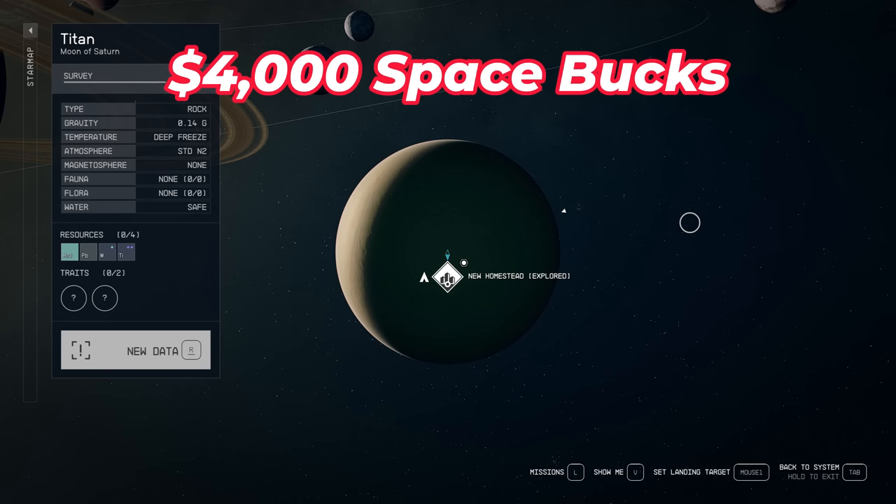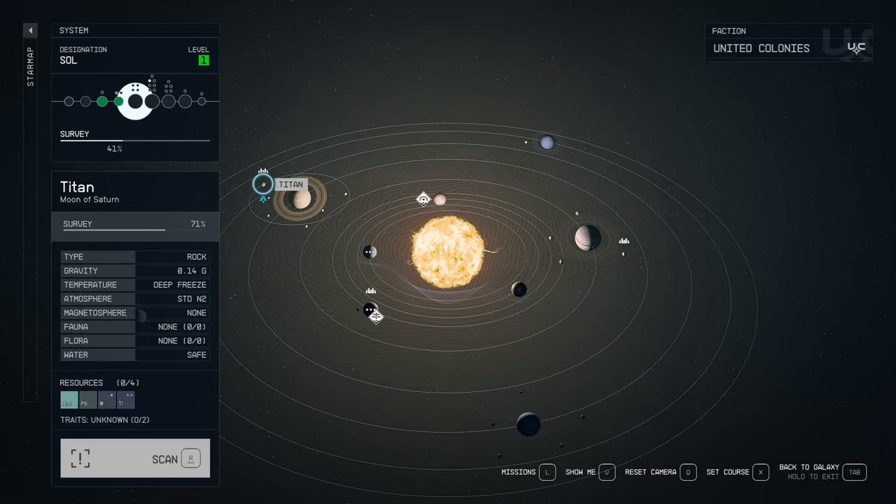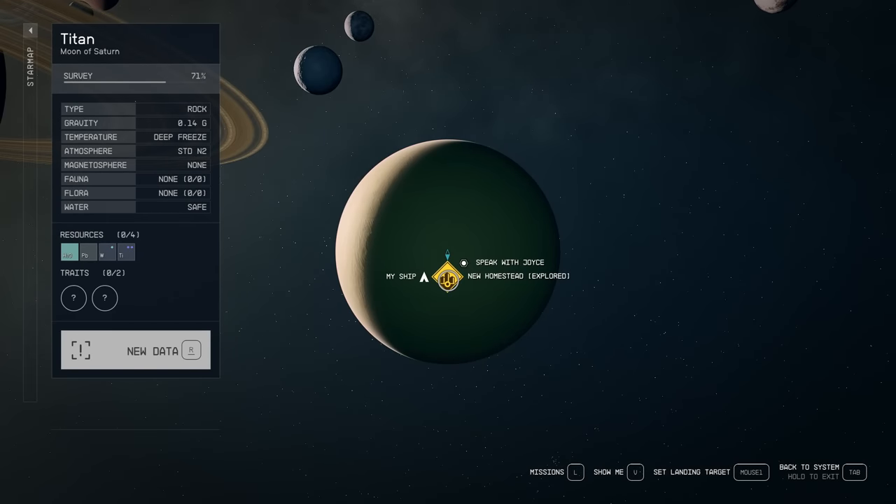You don't need to have any skills. All you need is about 4,000 resources. You're going to go to the Sol System, go to the moon Titan. On Titan, you're going to go into New Homestead.